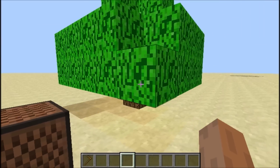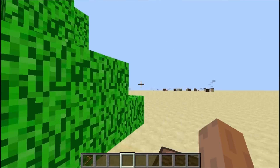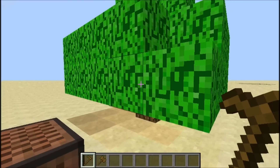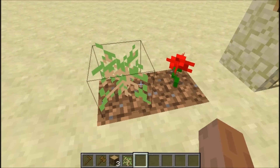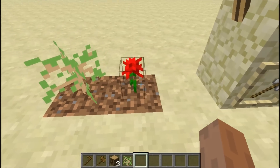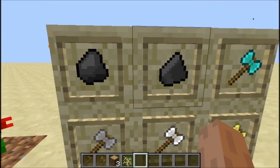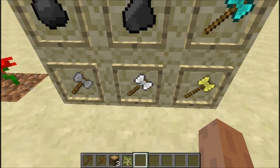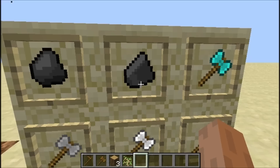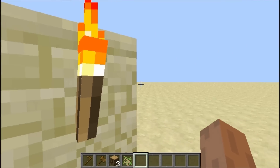It looks like my sapling decided to grow into a tree — at least you guys can see what the trees looked like. Pretty nude. There's the sapling, and then the rose, which has little brown thorns sticking out. I noticed some other things like flint, coal, and even the axes appeared differently back then — double-sided axes, pretty awesome. Not sure why they changed it. And then the classic torch texture.